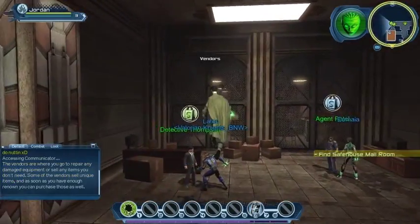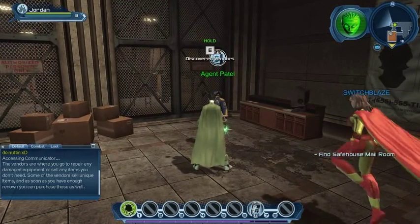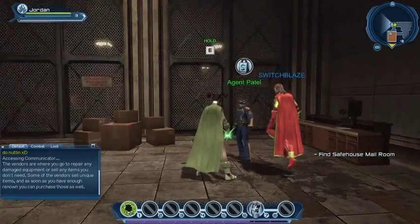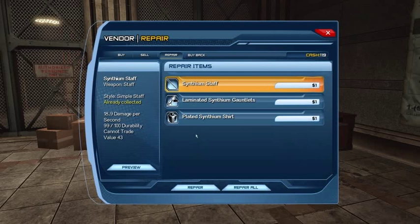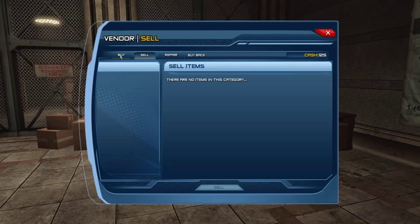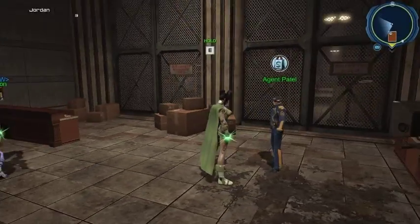First things first, let's find the Vendors. The Vendors are where you go to repair any damaged equipment or sell any items you don't need. Some Vendors sell unique items, and as soon as you have enough renown you can purchase those as well. Let's have a look in here and see if we've got any repairs. We've already got some vendor loot and we're now on 125 cash. We've got some leggings here, but the requirements are level 15, level 8, and level 30, so there's nothing we can buy just yet.